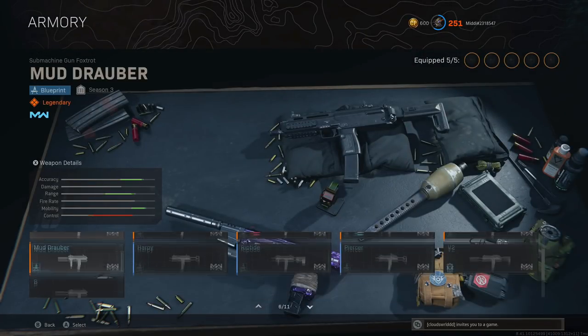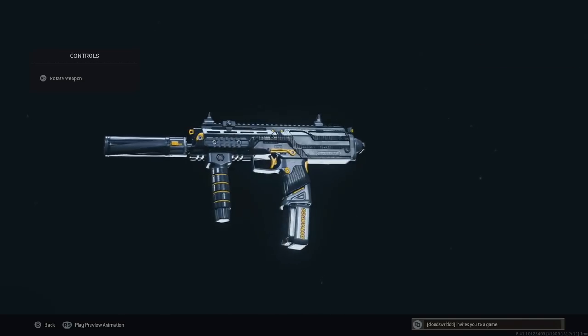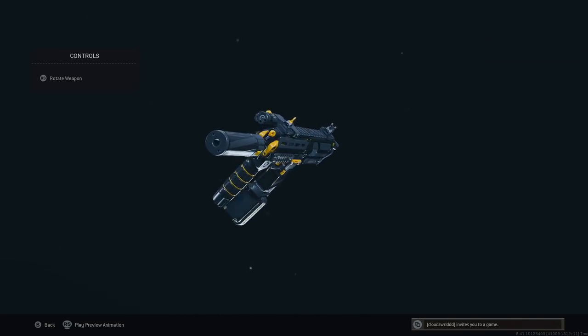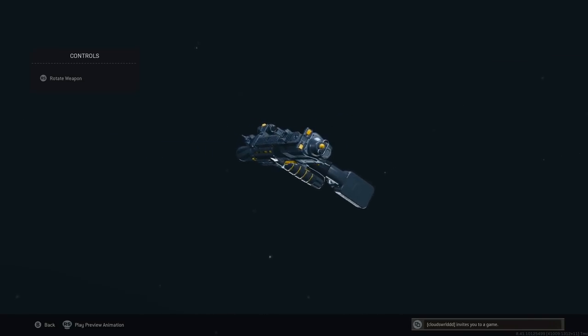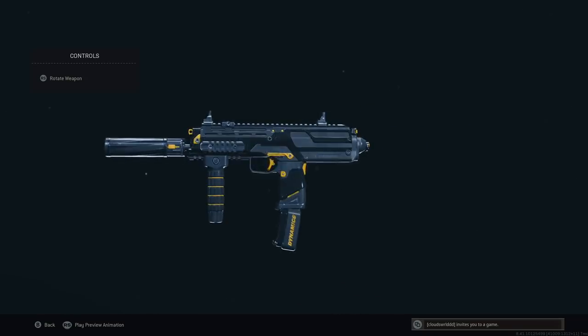The next Blueprint variant is the Mud Drawbar — some of you will remember this from my old Easter egg video. It is from the Bunker 11 Easter egg. If you guys weren't part of Warzone back then, here's your chance to actually get the gun and have a go with it.